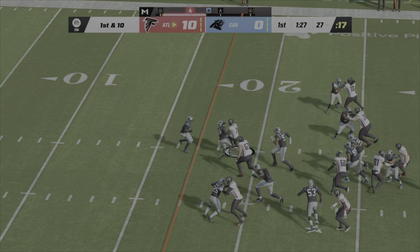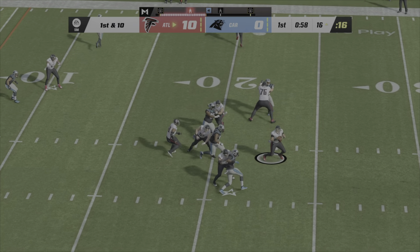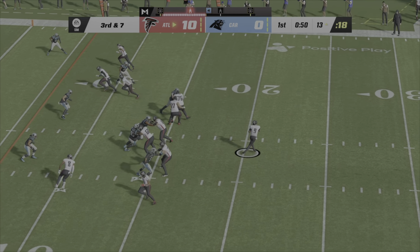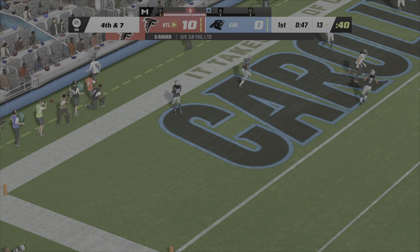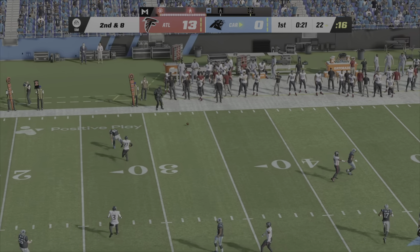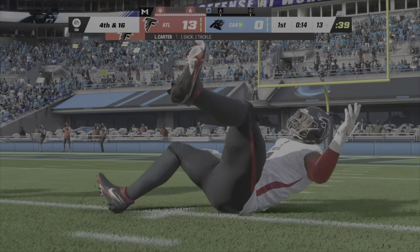Straight ahead it's Robinson, and he's able to motor his way down to the 16-yard line. They'll look to throw, and nowhere to fit that football in. Back to throw and he will throw this one out of the back of the end zone, incomplete. They cost themselves some yardage there. Here is Young, and the Falcons get there — the Falcons get the sack. Down he goes.